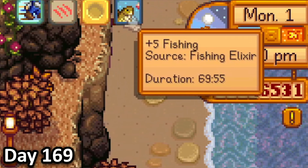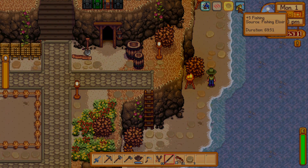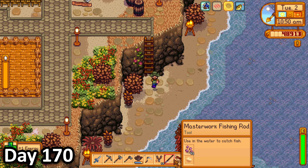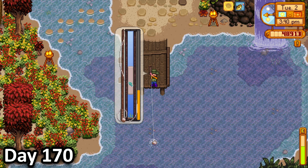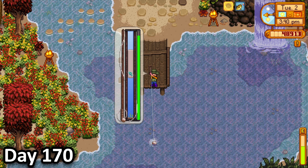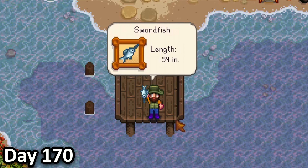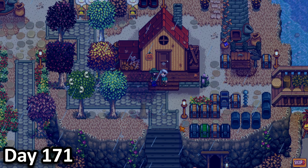I then decided to spend the rest of the day fishing with the elixir. When I drunk it, I realised that the buffs went on for more than an hour — very cool and balanced. On day 170, after tending to my animals, I decided to spend the entire day fishing. A little way into my fishing adventure, I hooked an extremely hard fish, which is super fast and annoying. But thanks to my massive fishing bar given to me by the elixir, I was eventually able to catch it. It turned out to be a swordfish, which I hoped sold for lots.